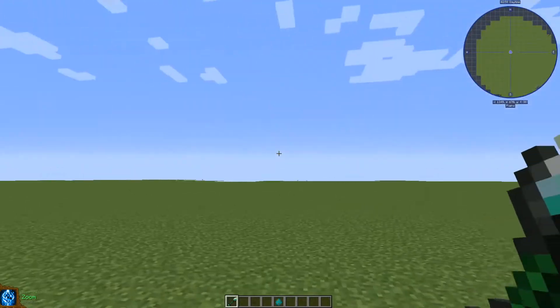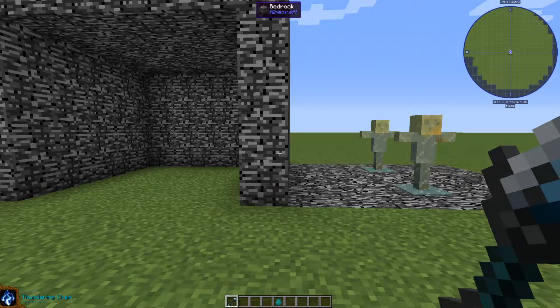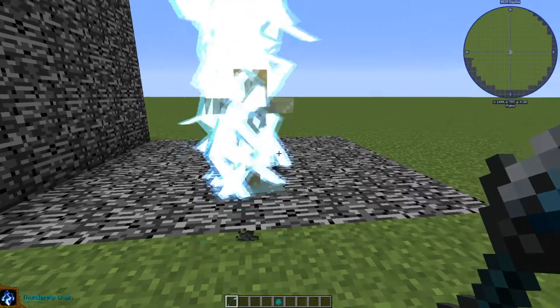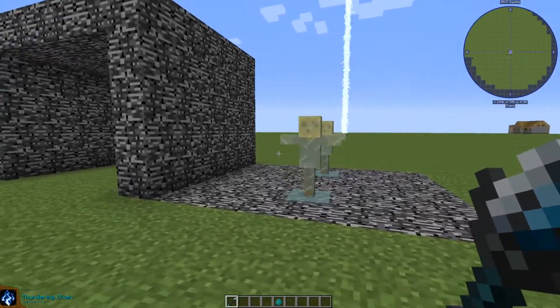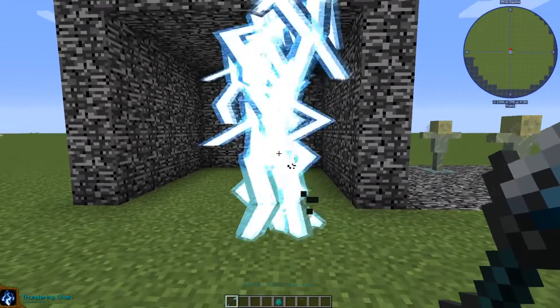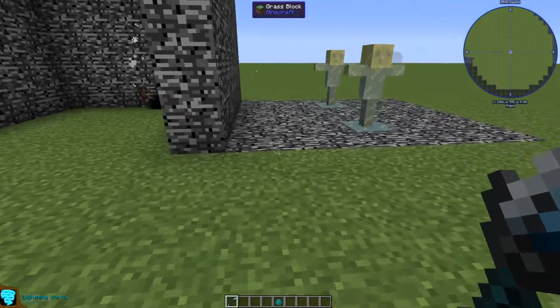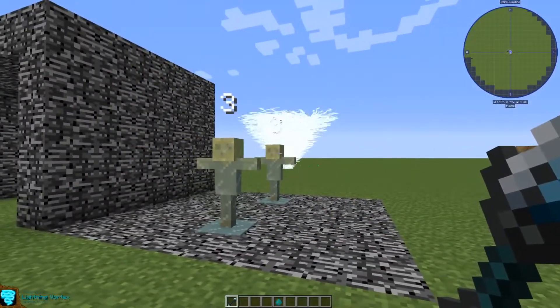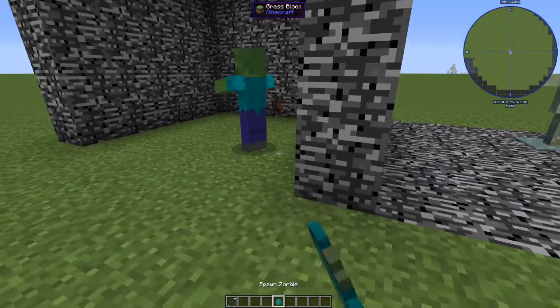For the last element, we have lightning. The first spell is thundering chain, where you throw a chain of lightning that deals damage and keeps going for a far distance. We also have the lightning vortex, which has the same idea but throws a thunderstorm that carries mobs with it.